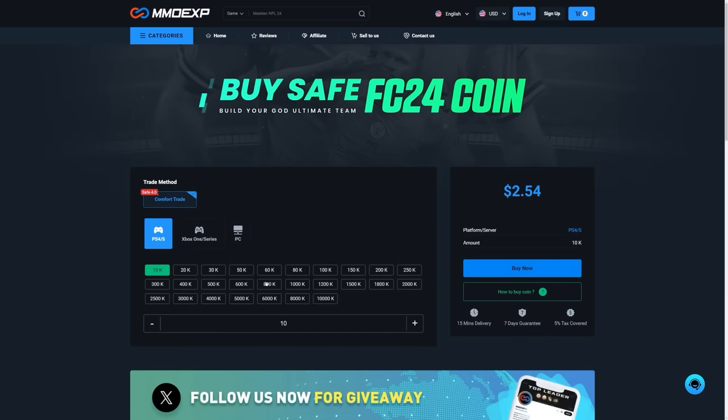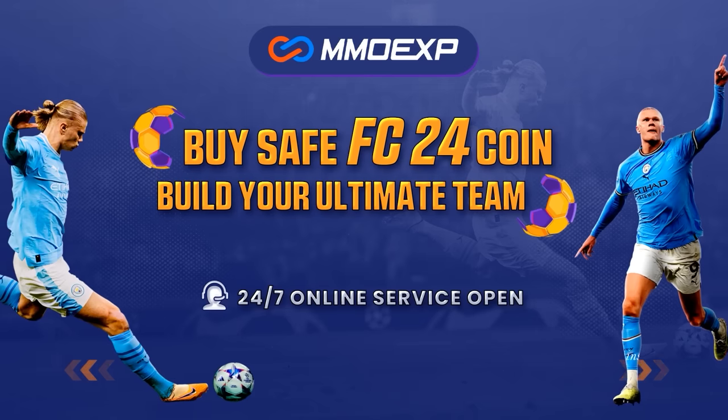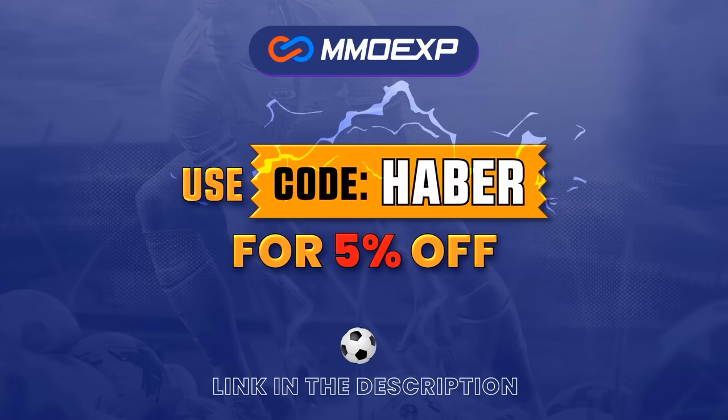If you guys are looking for cheap, fast and reliable Ultimate Team coins, check out MMOEXP.com. Link in the description, save 5% using code HABER.